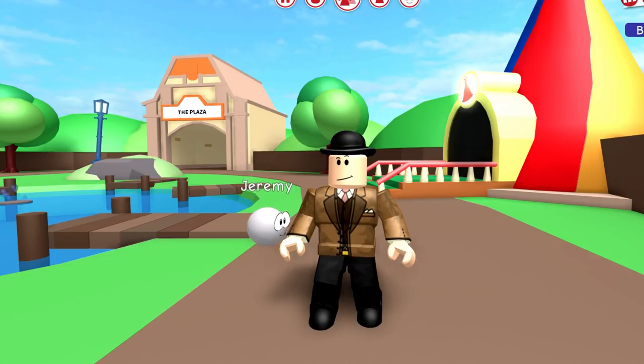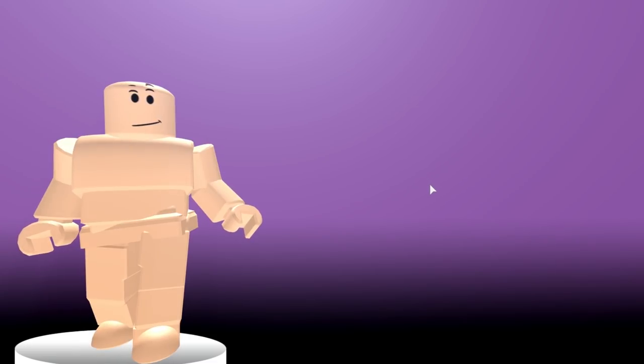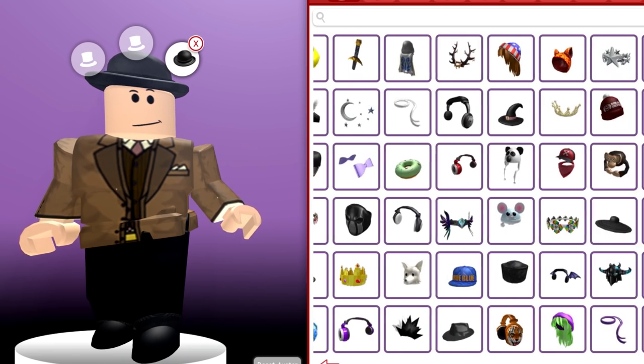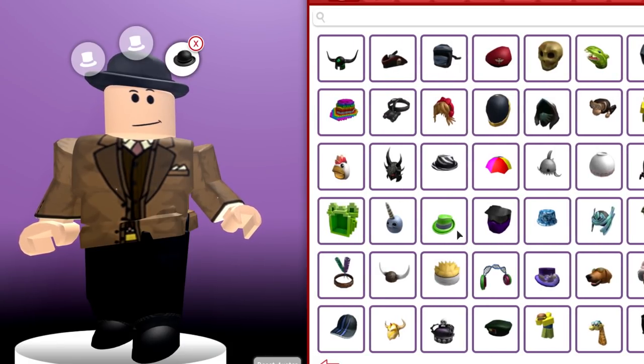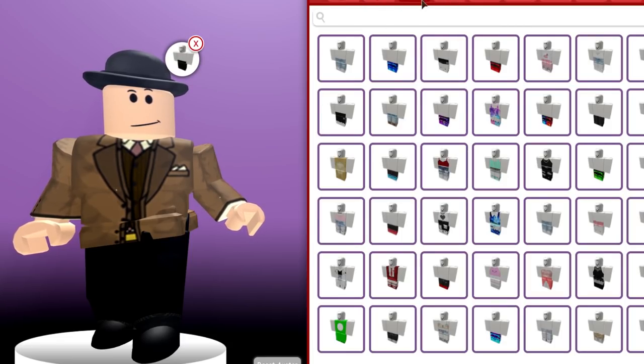I only figured this out the other day, so don't blame me. But what we can do is you can get any item on the Roblox market for free in this game. The way you do that is if you click on this little button here and go to edit avatar. Apart from being naked, you actually get the chance to see every item on the Roblox catalog on here. This is literally everything, so we can completely customize our character to like a billion different things.